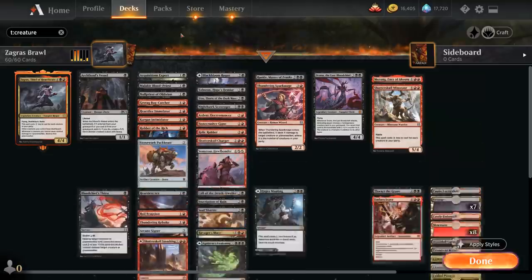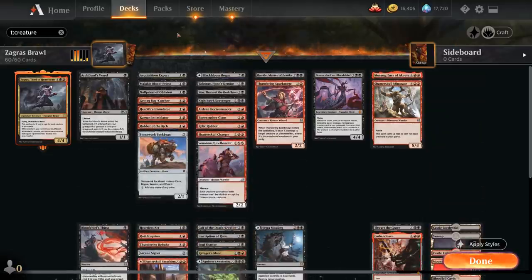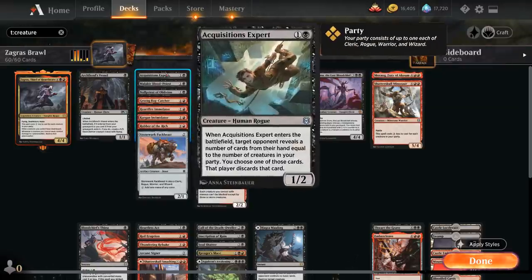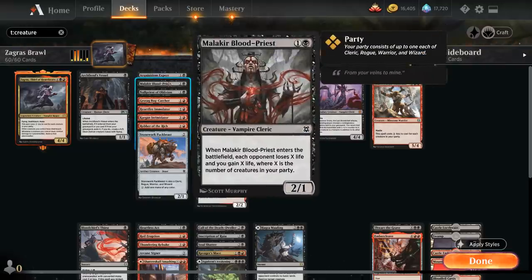Of course we're going to have plenty of creatures with the corresponding creature types. At one mana we've got Archfiend's Vessel, a 1/1 cleric with lifelink, and if the vessel entered from a graveyard we can turn it into a 5/5 demon — and we've got a few ways of reanimating the vessel. At two mana we've got Acquisition's Expert, a 1/2 rogue that makes the opponent discard a card, and we can look at more cards from the opponent's hand based on how many creatures are in our party. Malachir Blood Priest,